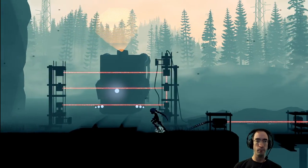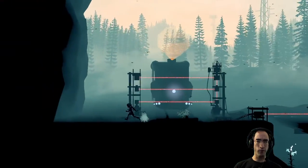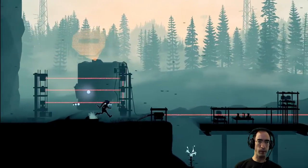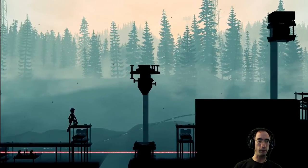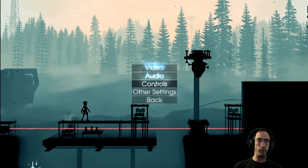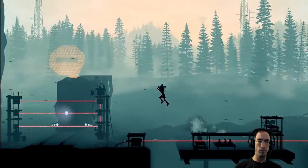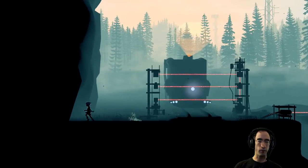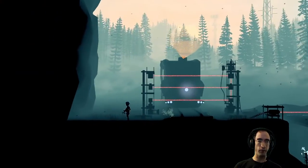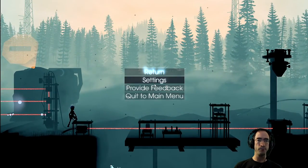Now we have lasers — lasers seem like they could be bad. When I run over the tracks I actually do get a bit of rumble feedback. I did reduce the rumble so I'm kind of wondering — am I supposed to get rumble whenever I walk in general? If I turn it back up there's definitely significant rumble feedback when you land from jumps. If you land from higher it's probably stronger. Specifically on the tracks more so than anything else.